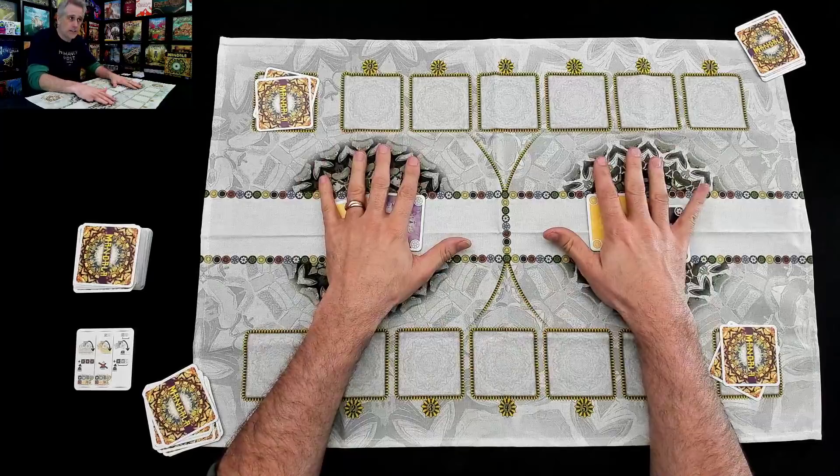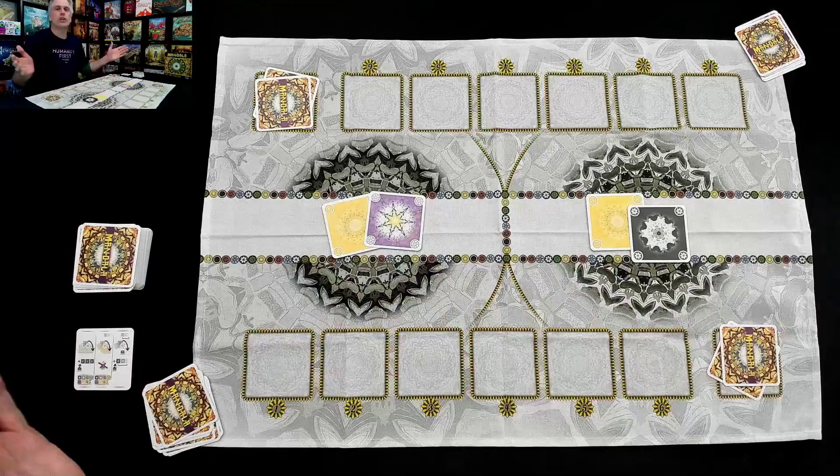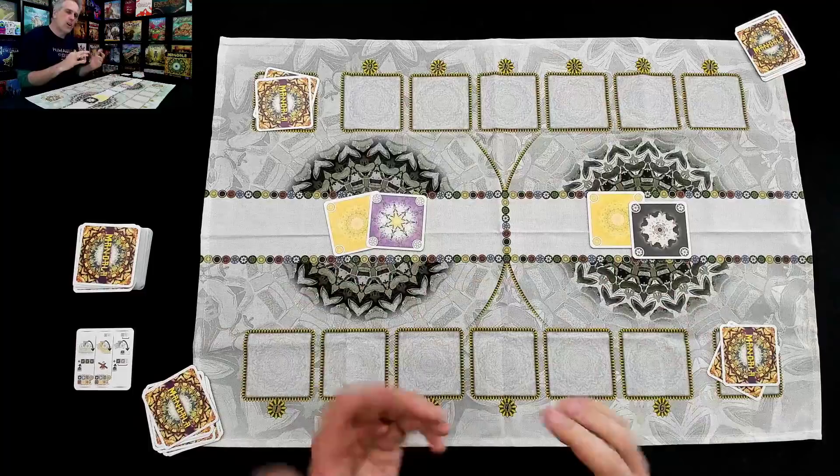Mandalas are these wonderful sand sculptures famous for their incredible intricate patterns. Once they're done, they get washed away and sent to the river as a cycle of life and death, or something like that. The rules don't really go into too terribly much. I and my opponent Jen over there will be contributing to these two mandalas in an abstract area control style game.